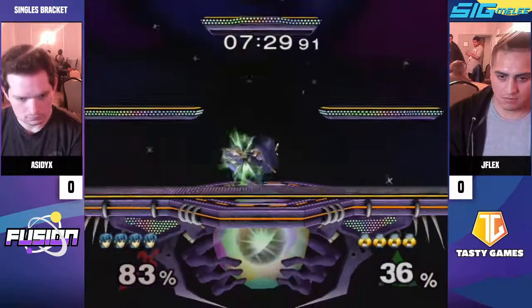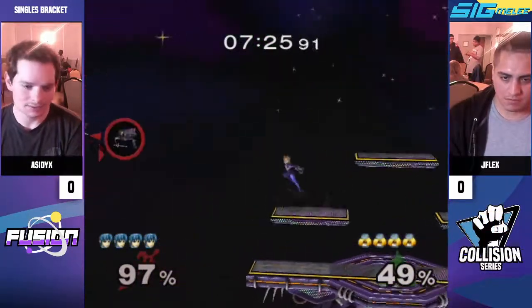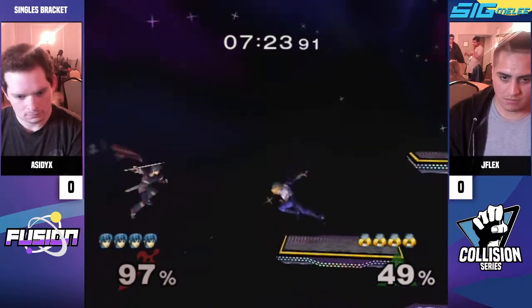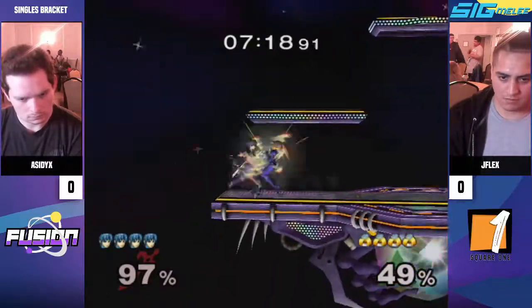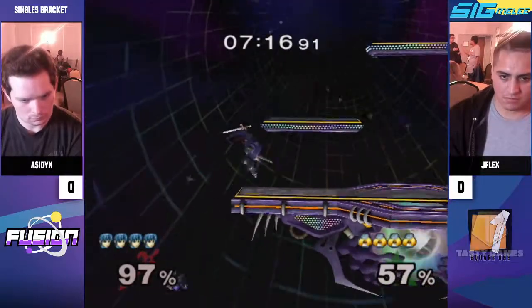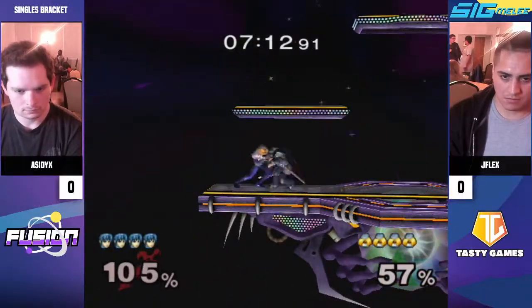I heard someone say that — just unlock that. Against fast fallers you have the tech chase, so if you find your grab at low percent you can really put it on. But against Marth, if he has good DI and knows all the mix-ups for your grabs, it's really hard to get a lot of damage from low percent.